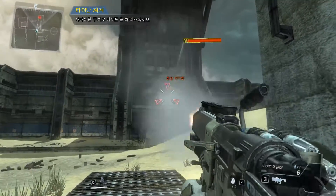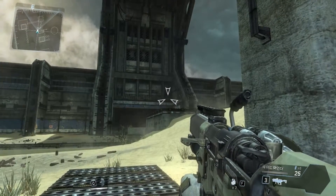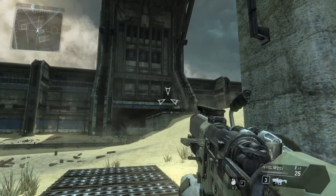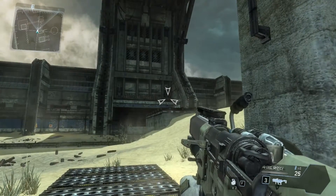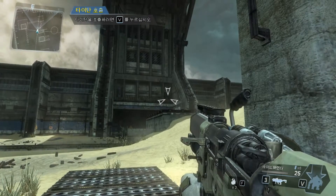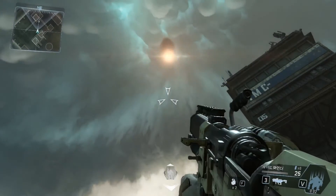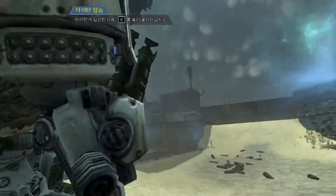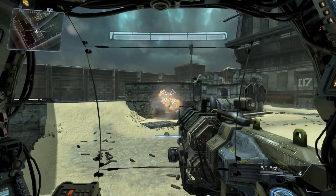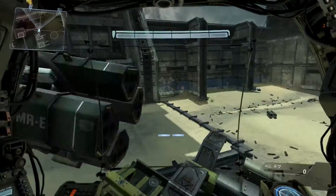Destroy the Titan with your anti-Titan weapon. Good job. Taking on a Titan is very dangerous even with the right weaponry. Pilots earn credit towards their next Titan drop by engaging in combat. Once your Titan is built, you can drop your Titan onto the battlefield. To continue, please initiate Titanfall. Look to the sky to watch your Titan fall into battle.